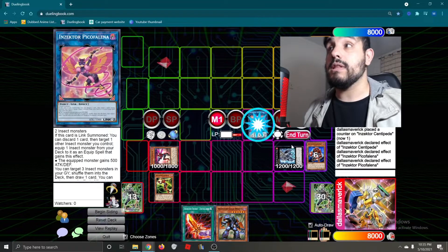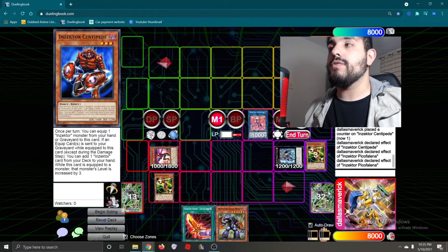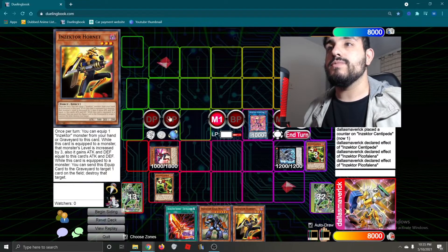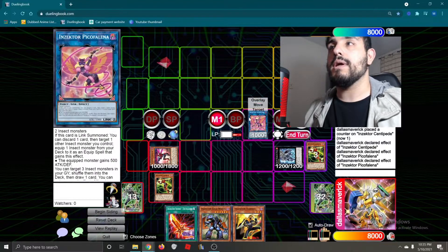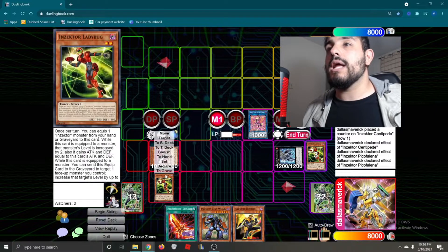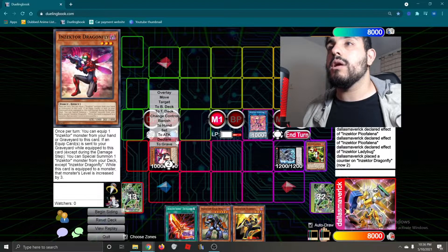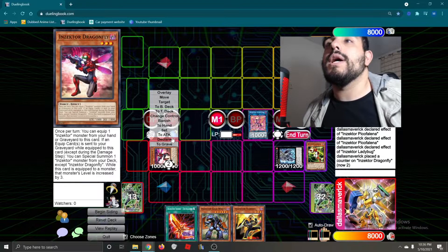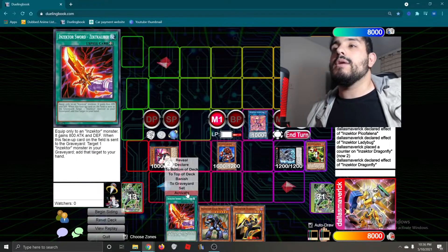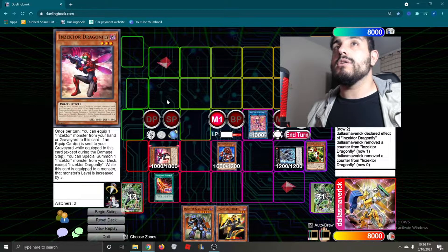Pico Falenia on-summon link effect — we're going to go ahead and pitch our Centipede to equip a Ladybug to our Dragonfly. Now we're going to activate Pico Falenia's second effect to target three, shuffle them, and draw a card. Now we're going to activate Ladybug's effect, send itself to level Dragonfly up by 1. Then we're going to activate Dragonfly's effect to special summon.